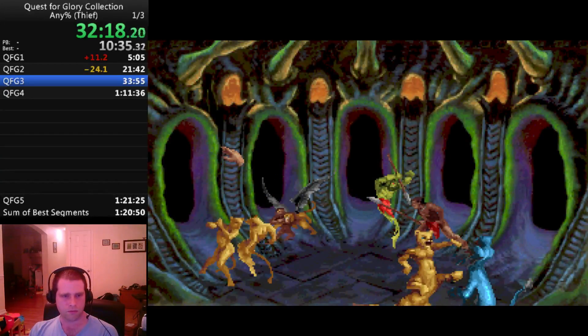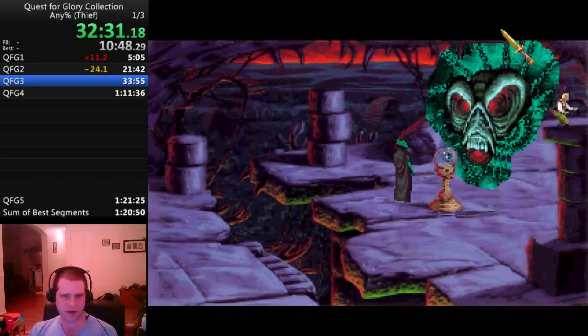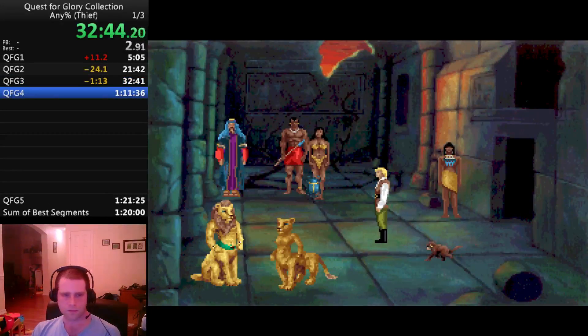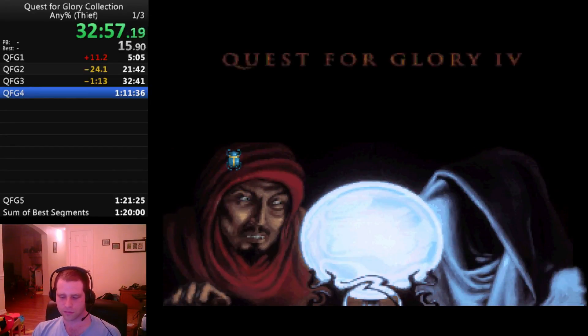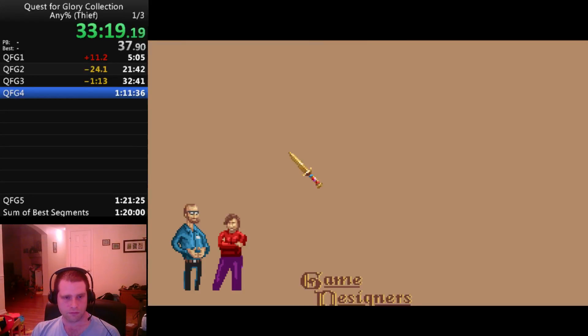Alright, here we go. I've managed to glitch it out. By doing the hand on that pillar, I can now clip out of bounds, get up here, throw my grapnel, and this is over. Hi, I'm David. Good to know, Vakish. That brings us to Quest for Glory 4.